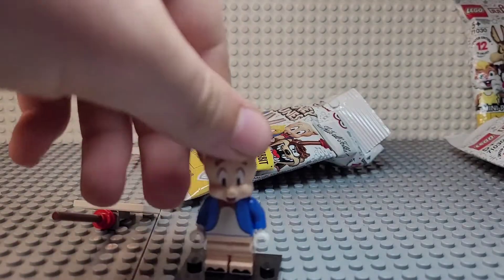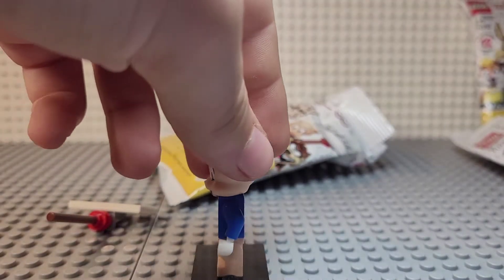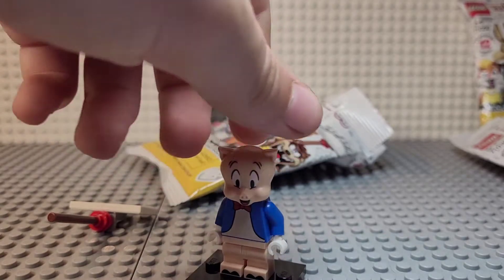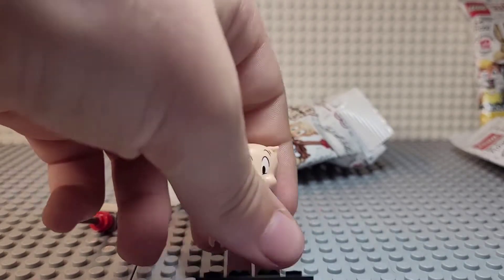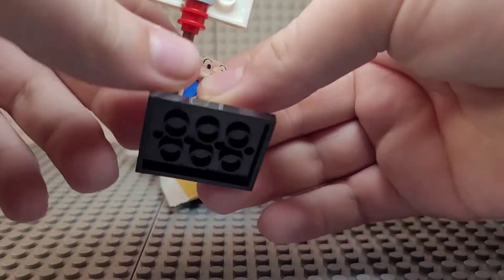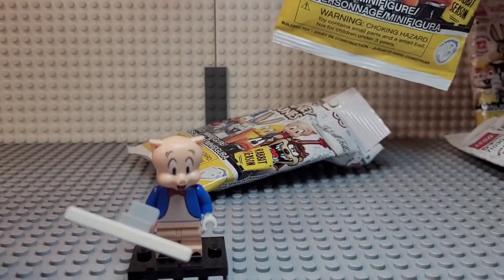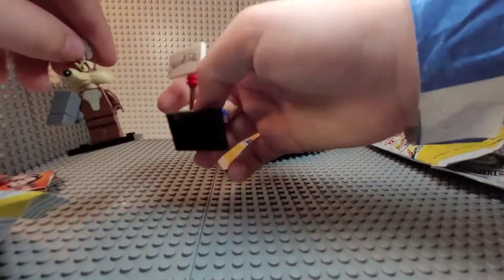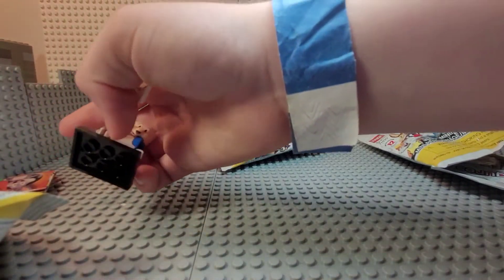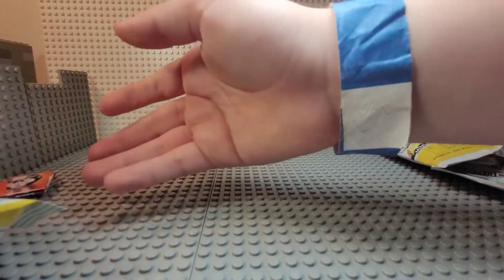Those are Porky Pig — I'll just put his sign on the side so you can see him. The face print looks kind of off, they could have done a bit better job on the face print. He has feet printing, a shirt printing, and back printing. Pretty nice figure. That's all of the figures I got, and now we'll go to All Republic Bricks and BHB Productions for their figures.